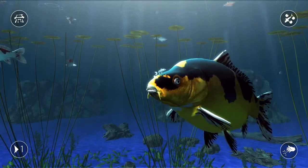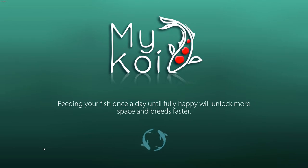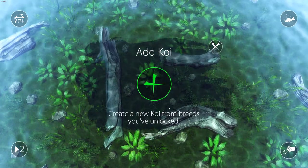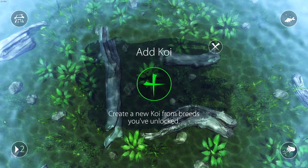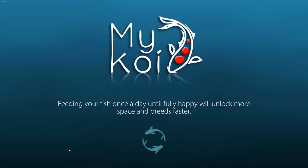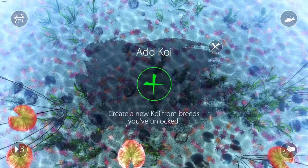Basically what happens is you get to have your own koi pond. You can have up to three ponds. Feeding your fish daily until fully happy will unlock more space and breed faster. You have a choice of ponds — let's go to the third one just for the heck of it.